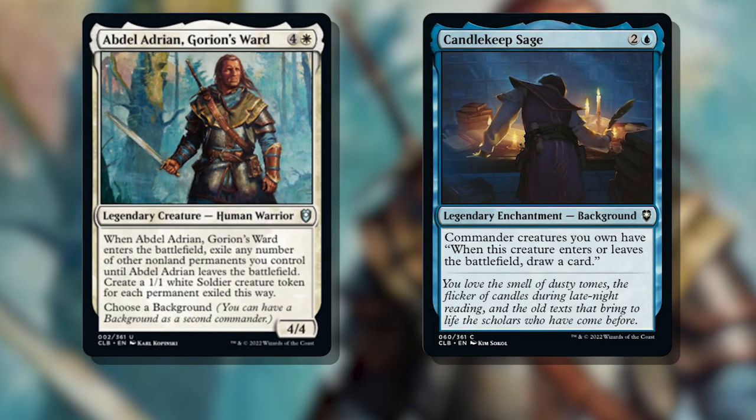With Abdel Adrien and Candlekeep Sage together, I've built a blue-white deck that focuses on teaching triggers and card advantage as primary goals. This can also help teach players the way the stack works, as much of the interaction with your own creatures happens at instant speed, making it awesome for teaching new or advanced players, or piloted expertly in the hands of an experienced player — all for just $50.